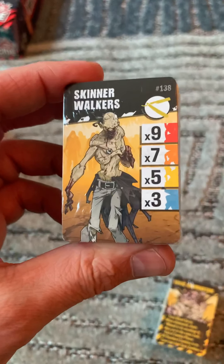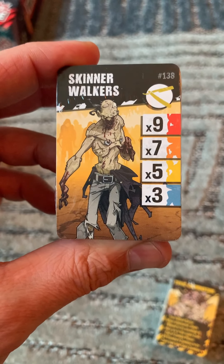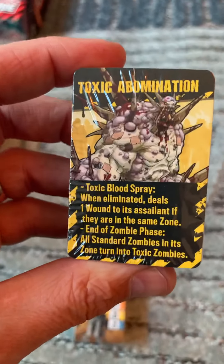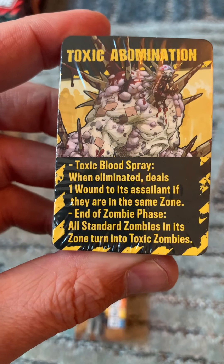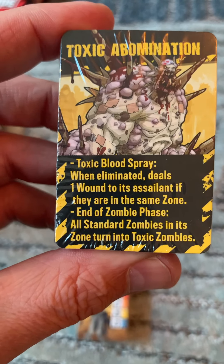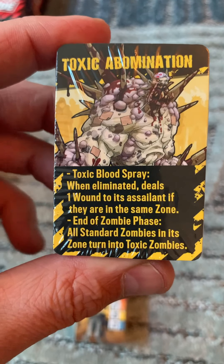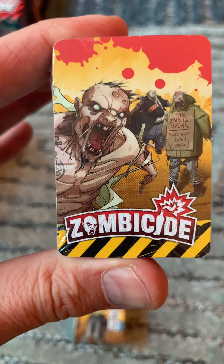There's your Skinner Walker — you can see the change artwork-wise and also how many are spawning each level. And your Standard Aura Toxic Abomination — same rules as it would apply to your normal Toxic Abomination, but obviously the artwork is made for this version of the game.